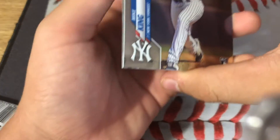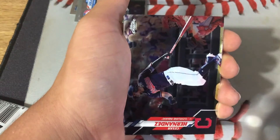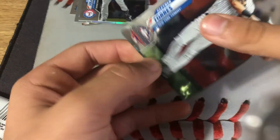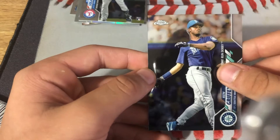And for the final pack, we have a Ken Griffey Jr. on the back, a Mike King rookie card, Cesar Hernandez, Gleyber Torres All-Star Game, and Ken Griffey Jr. to end it off.